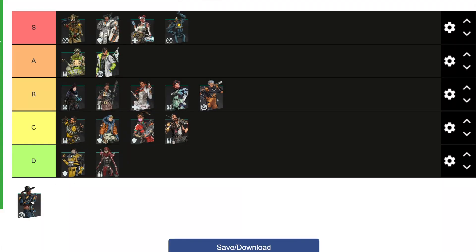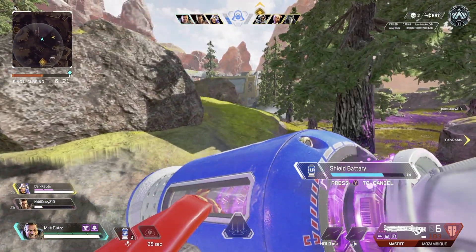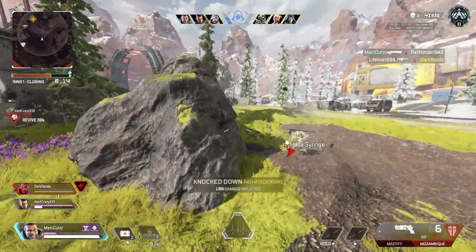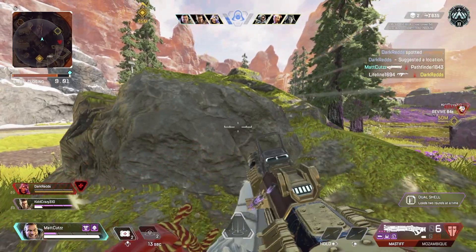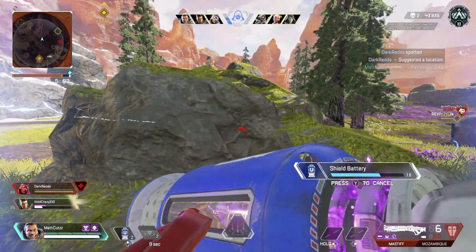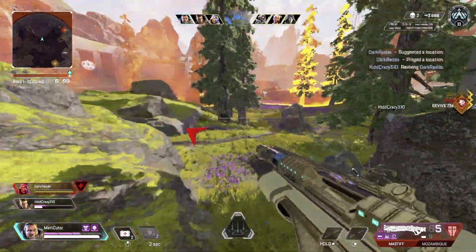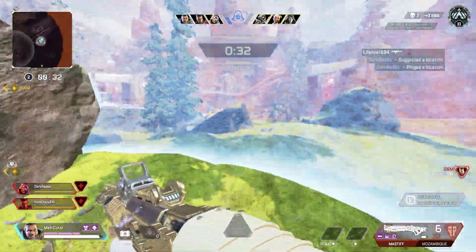Seer I was debating between A tier and B tier — I have Seer in A tier. The reason is the information he brings to a team. The fact that he can get his ultimate every other round is big time — his ultimate is very good in arenas. That's why I have Seer in A tier, up there with Crypto but below Bloodhound who is in S tier. Seer earns A tier for the information he can give a team with his ultimate.